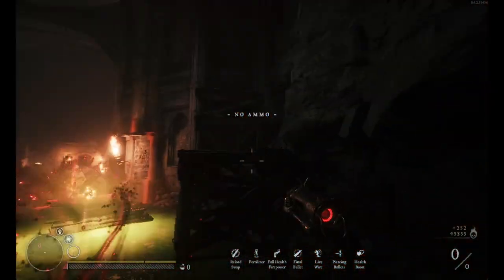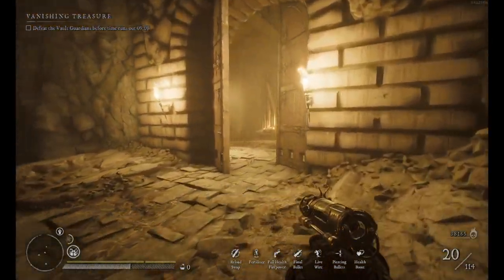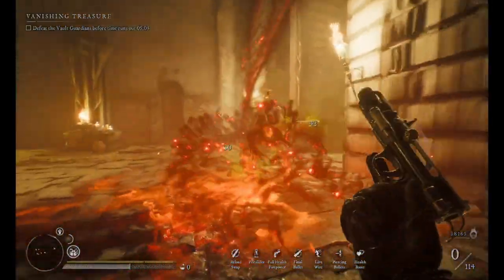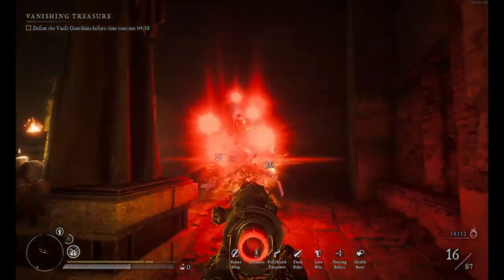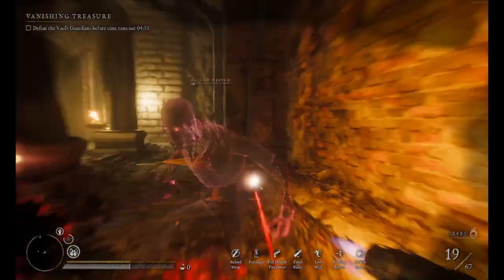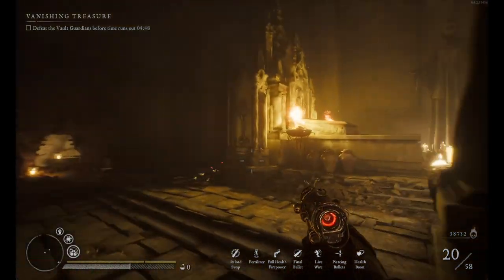Now I don't have any more bullets, but so with this gun you can rush in dungeons like this — just dash and kill like this, and your gun will always be charged and you will deal more and more damage. Now you see all this red — the gun is glowing red when it's charged — so you deal more and more damage each time.